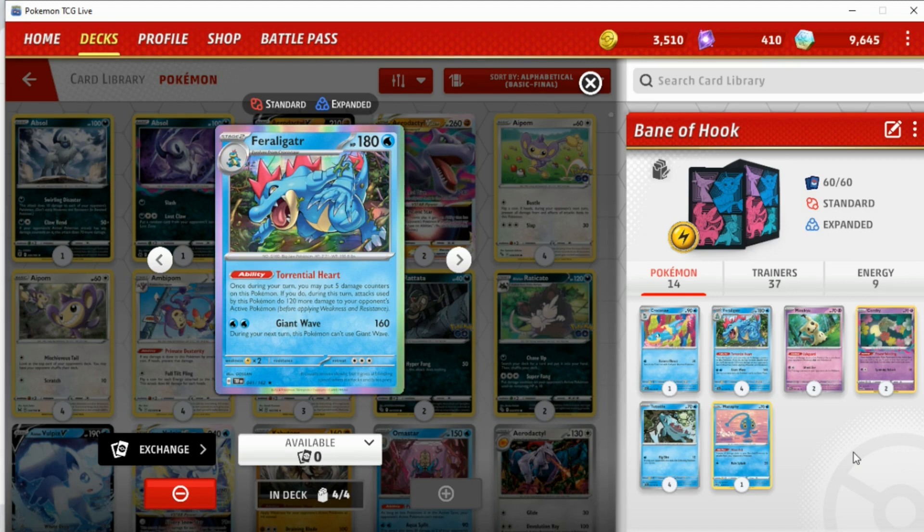My feelings on this deck so far have been: it's okay. It's not great, it's not terrible, it's okay. I think this deck is aggressively decent to a degree. But the problem this deck has — and I think we all saw this coming — is that it's a stage two that needs two water energy, which is a huge problem. I'm going to go over how I actually charge up energy without Palkia. Needing two energy is a big killer for this deck because you constantly have to be using manual attachments or stuff like EXP Share and Turbo Energize. That's the biggest issue — not the damage output, which I think is fantastic.